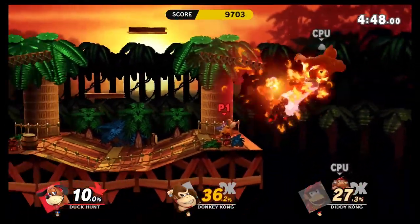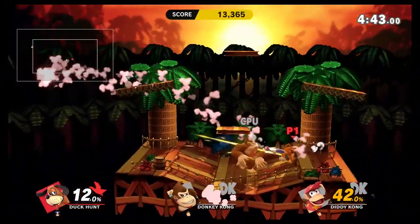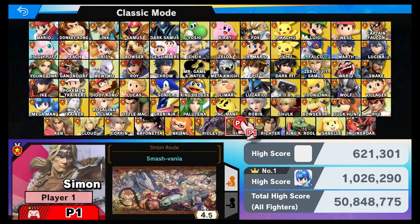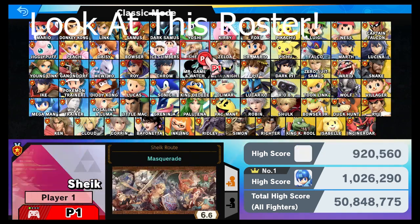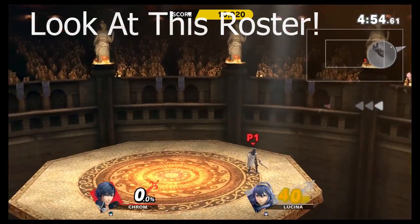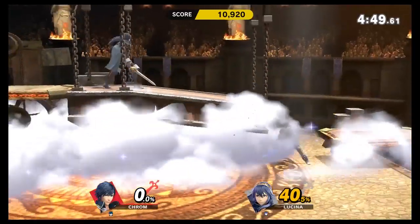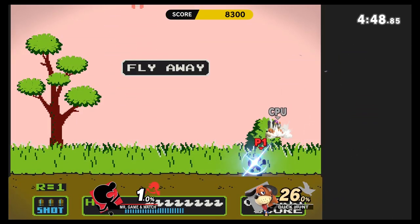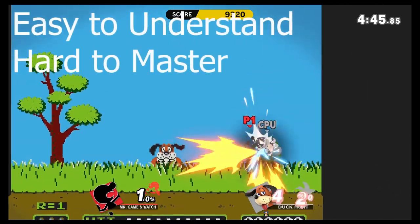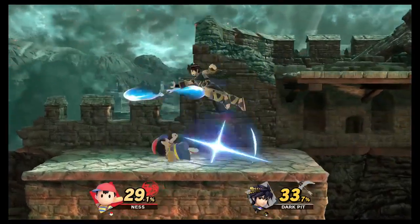Super Smash Bros. Ultimate combines both competitive and casual play successfully by balancing elements for each. You can pick and choose from more than 60 characters that stretch all across the game's greatest legacies, based on either popularity or specialized tiers. The accessibility is incredibly level thanks to the game's use of its signature damage percentage system and similar input commands across all fighters.